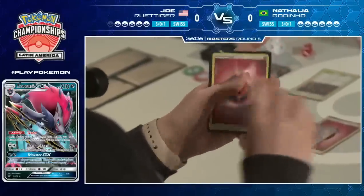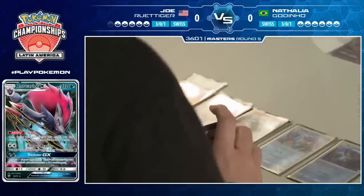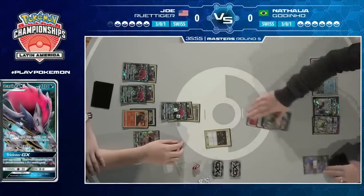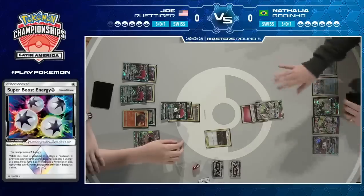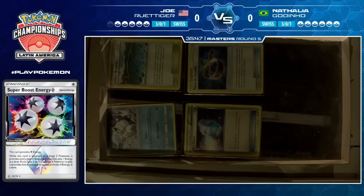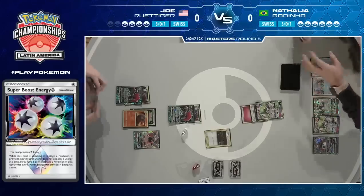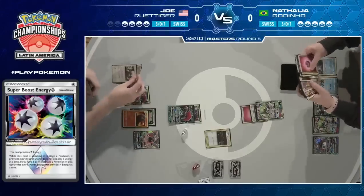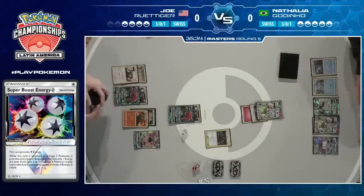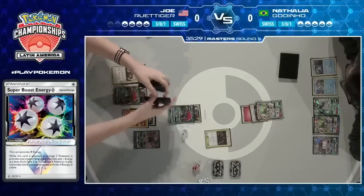Here's the Lillie — does she hit the Fairy Energy? There it is! And a Super Boost as well, which could come into play later. She's committed Double Colorless to the back, done both Secret Springs this turn to get her Gardevoir GX into the active, and she can Infinite Force for the first two prizes of the game. 150 damage — nothing to laugh at. Other than removing energy, Joe has no real way to deal with a Gardevoir all at once. 230 hit points plus resistance is just too much to handle.